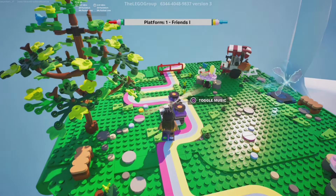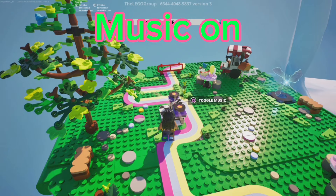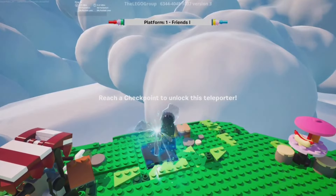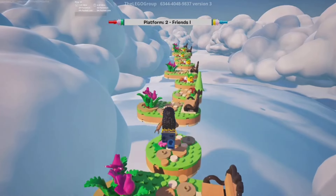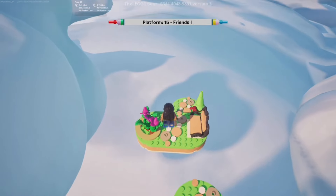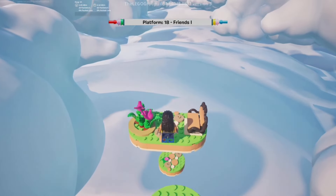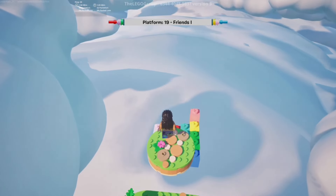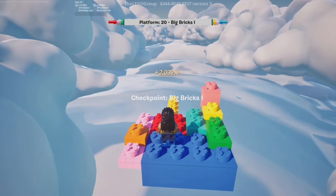I'm pretty sure that music that was kicking in was from that toggle. That is pretty cool. The rift was actually a checkpoint. So I made it back and it just keeps on going. I don't actually know how many platforms there are, but as you can see on the top there is a bar telling you what platform you're on. And I made the first checkpoint — let's go!